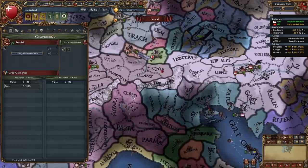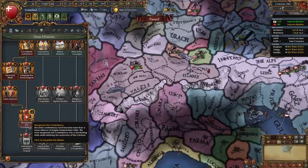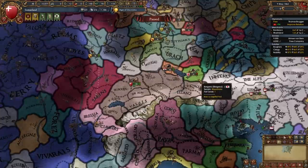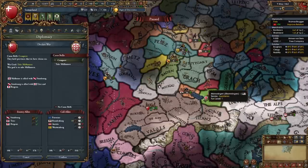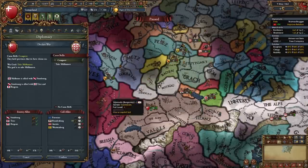Once you have 90 republican tradition and 2 stability you will be able to unlock the mission Reorganize the Confederacy, which gives us permanent claims on several provinces. Since I can't fight Burgundy, I'm actually going to be declaring on Mulhouse, co-belligeranting Strasbourg so I can fight Trier and Burgundy as well and try to make them leave the Venice trade league. Of course if you're in a similar situation you could also unlock this mission and fight nations to the north.